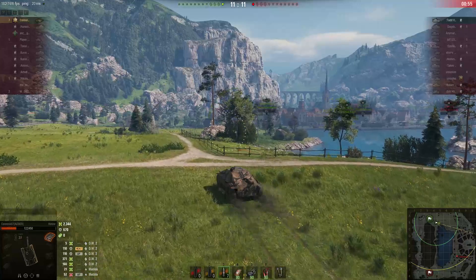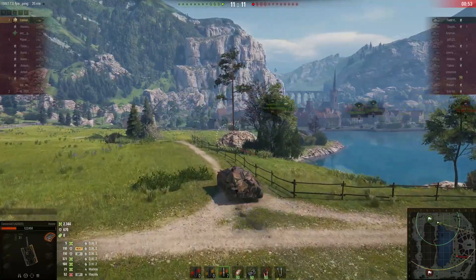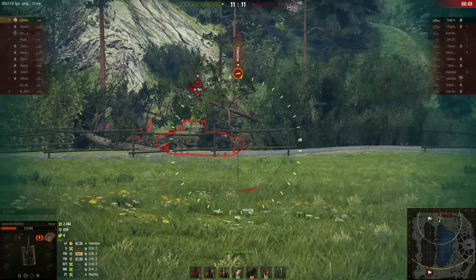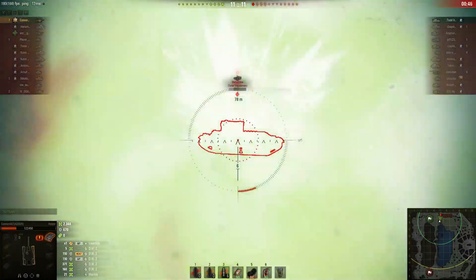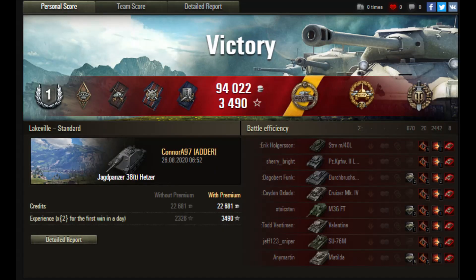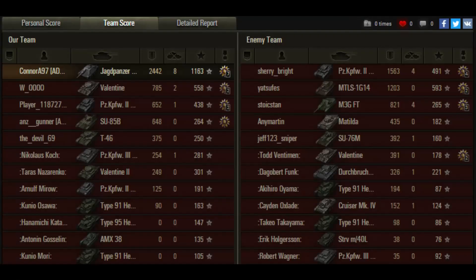So we've got 2,244 damage, 670 blocks, zero assist. There's the Matilda Valentine — he knocked out our gun, and boom. Thanks guys for watching, please like and subscribe and I'll catch you on the next one.